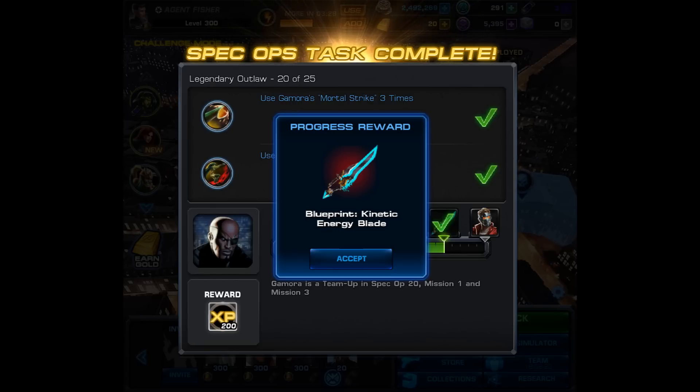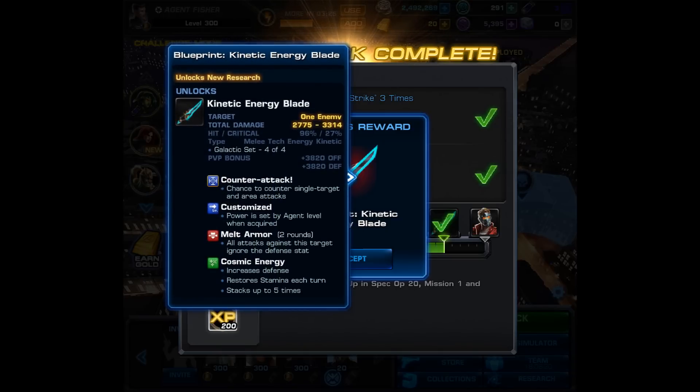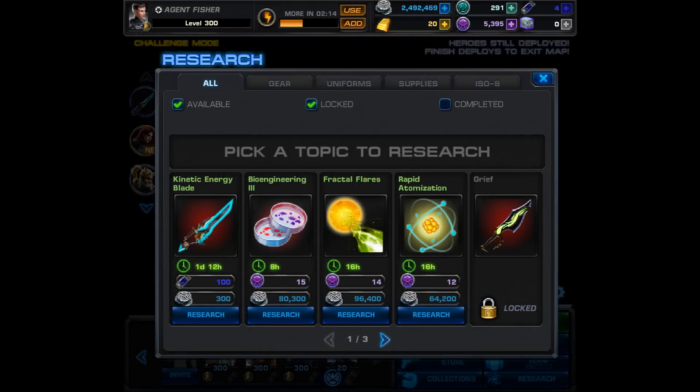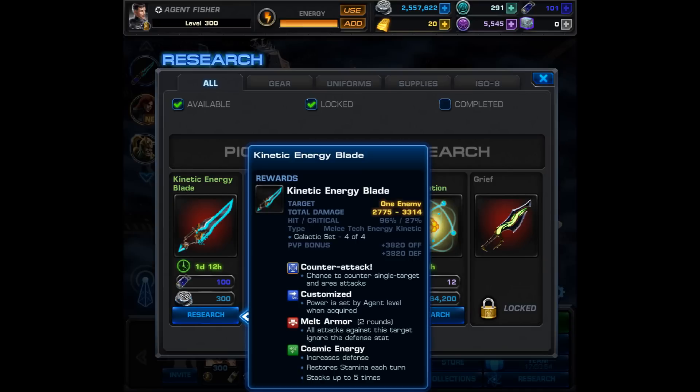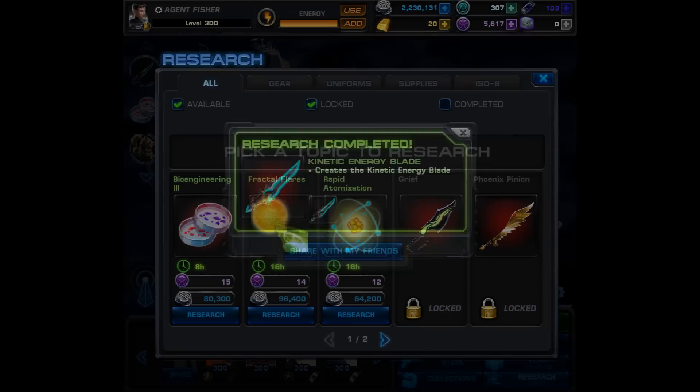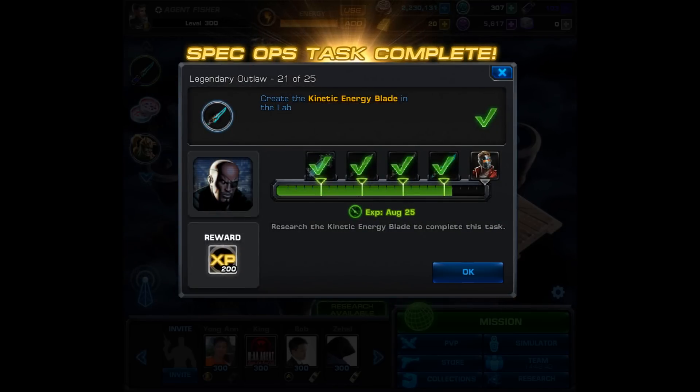This is part of the galaxy set and it will be your last research of the Spec Ops. It has a counterattack, melt armor, and generates cosmic energy. That brings us to task number 21: create the Kinetic Energy Blade in the lab. At first this gave me problems because I didn't have enough Unstable ISO-8, but luckily I hadn't collected any daily gifts or visited my allies. After doing all that, I got 101 Unstable ISO-8 — just barely enough to research. This research also takes one day and 12 hours. I did finally complete it, and skipping ahead, we have the fourth piece of the galaxy set and finished task 21.